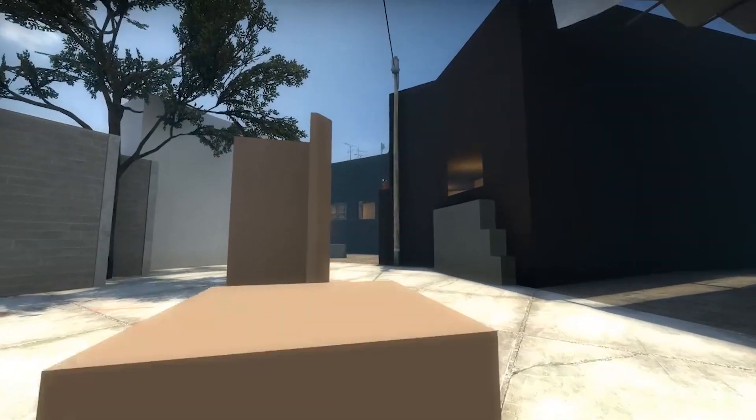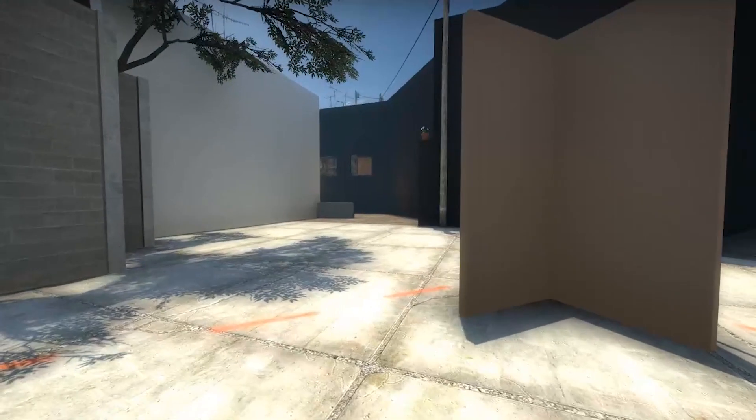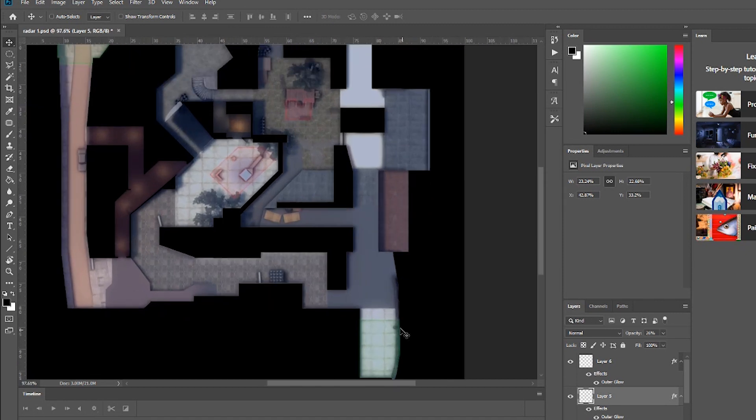After that I dropped the brightness a little bit and added some fog to the map, which made it look a fair bit better. Finally, I made a radar — just a temporary one for now. Once the map is in a more solid position, I'll make a much better looking one.